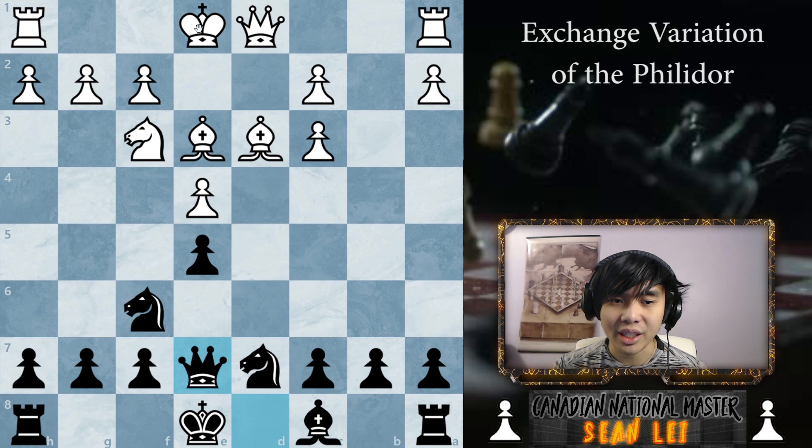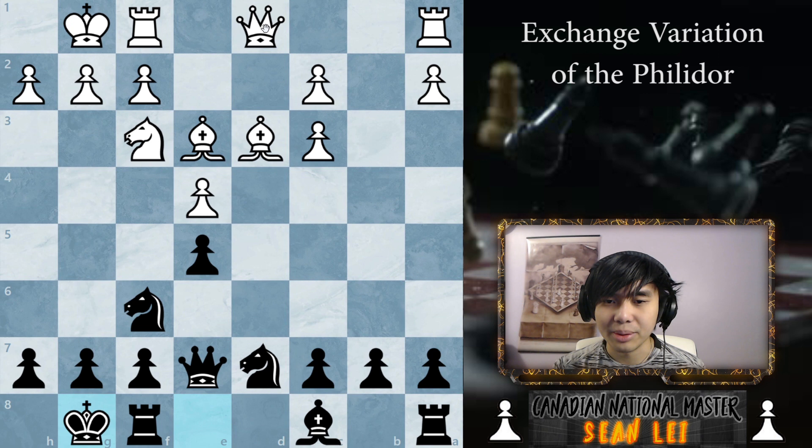The idea of this entire opening is: instead of attacking e4, because our opponent's probably going to defend that pretty well, we're going to try to take control of c4 and attack c3, maybe c2, maybe a2. That's going to be our game plan for the rest of the game essentially. So we can play a move like queen e7, defending this piece. Let's say our opponent castles, we castle. Your opponent plays queen d2 — looks normal enough — and now we can play knight b6.